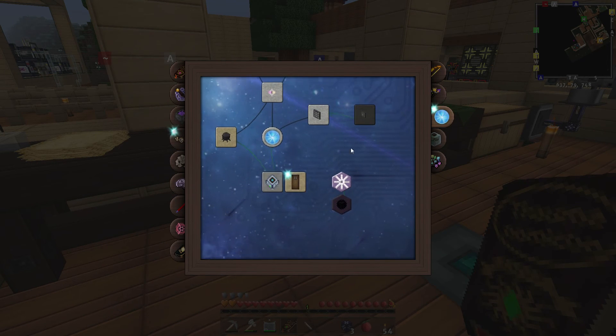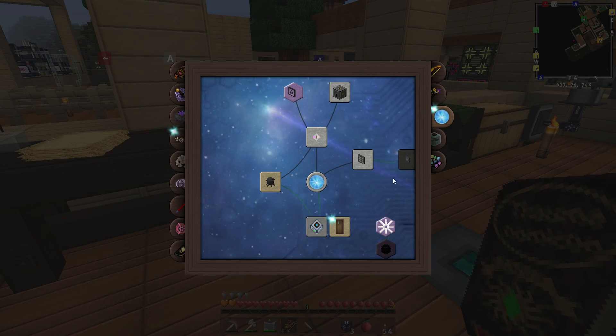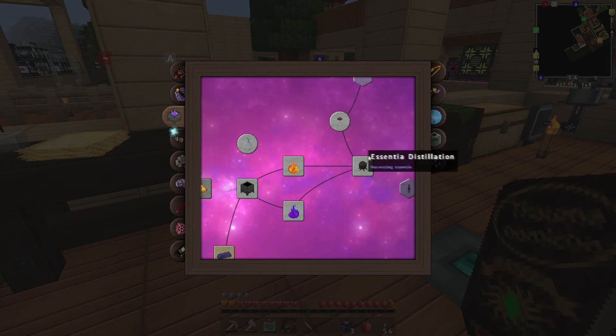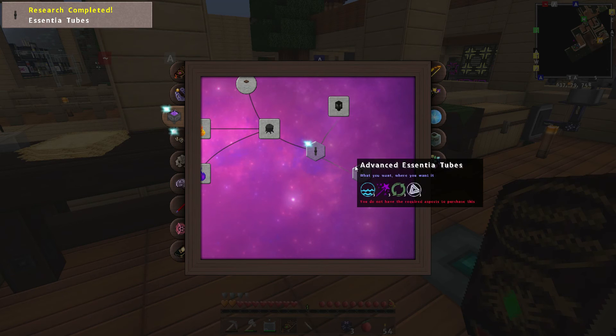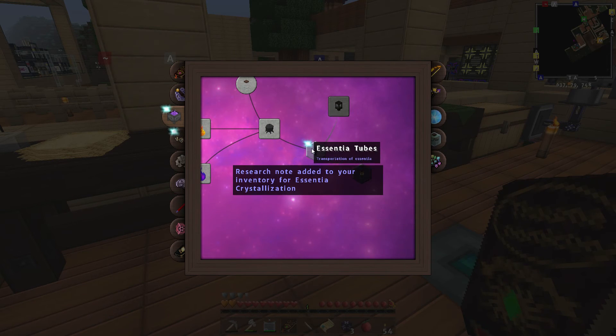Let's have a quick look back at Formic Energistics. We've now found digital sensor storage but we're still missing some things. One thing that might also be missing — if we go to Alchemy — is I never did the sensor tubes, which we've just bought apparently, and then we've also got sensor crystallization. We've got the research note for that.